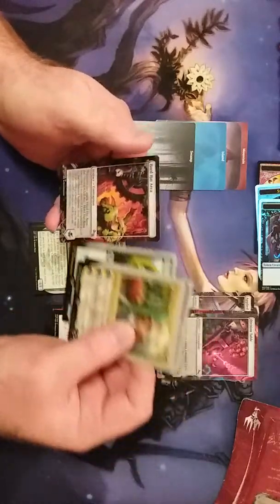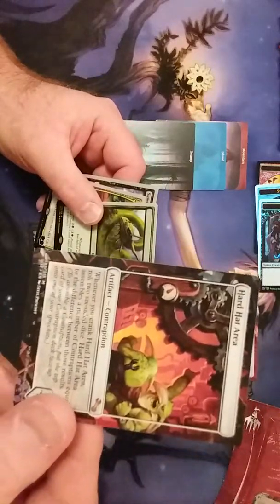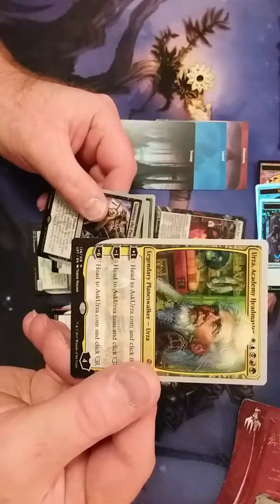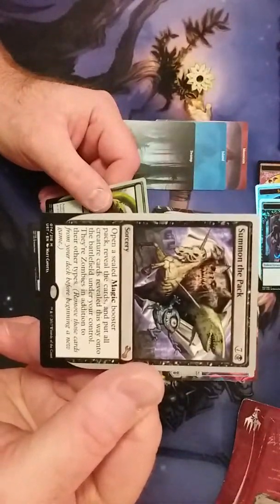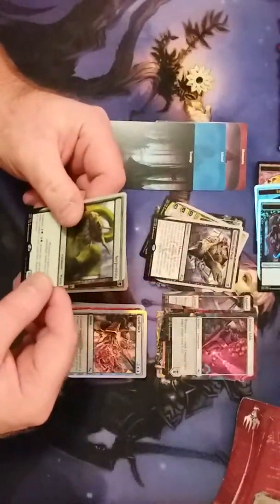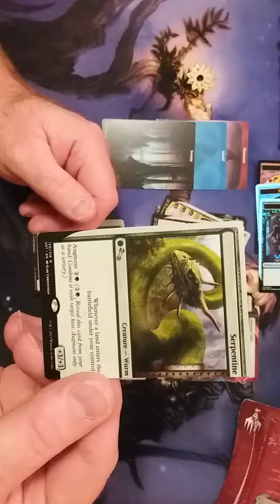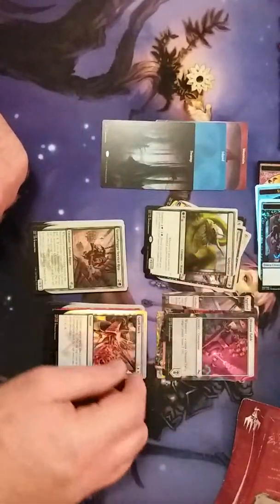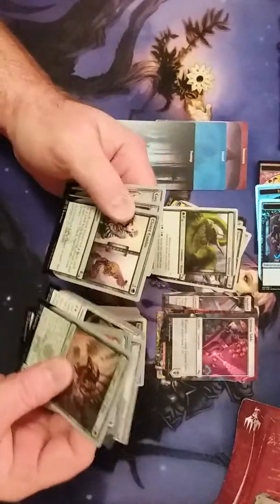I hope you enjoyed everything. I'll show you the mythics one last time — Hard Hat Area, Urza's Headmaster, Summon the Pack, and our only rare, an Augment: Augment for three, whenever a land enters the battlefield under your control, and the other half will have something else. Let me see if I have a good host to show what that looks like.